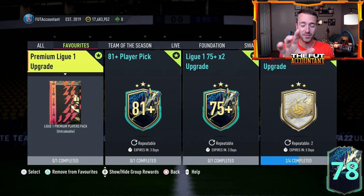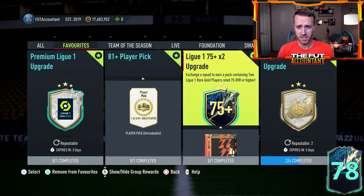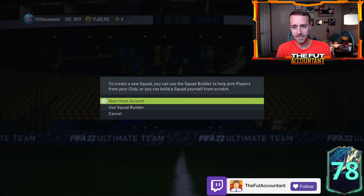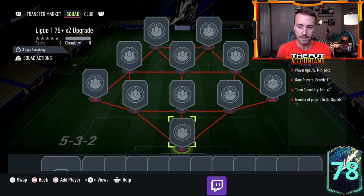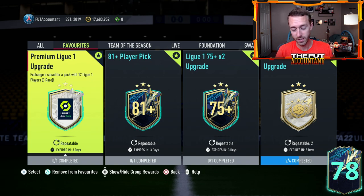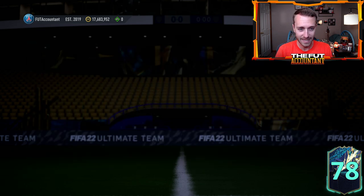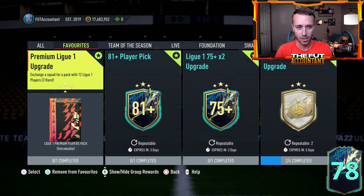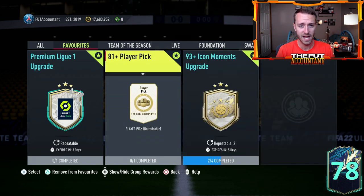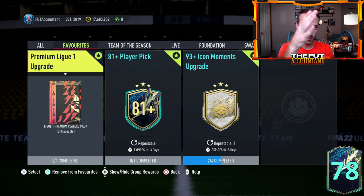I want to start by talking about these upgrade packs once again — only two of them are incredible. This one right here, the League 1 75-plus times 2, literally makes no sense. It's almost the exact same requirements as the League 1 premium upgrade: 11 rare golds and you get two players. Meanwhile, this SBC requires 11 rare golds and gives you 12 players, and technically they're all 75-plus because golds are 75-plus. So this 75-plus times 2 pack — there is literally zero point to doing that pack. If you're going to do any SBCs, it's the premium League 1 upgrade.